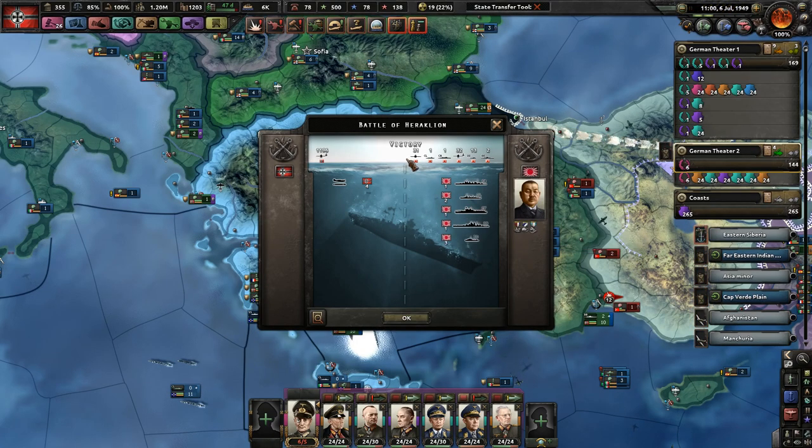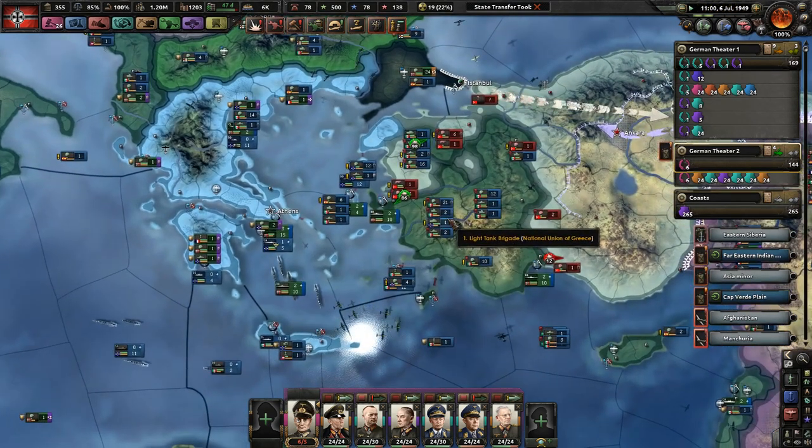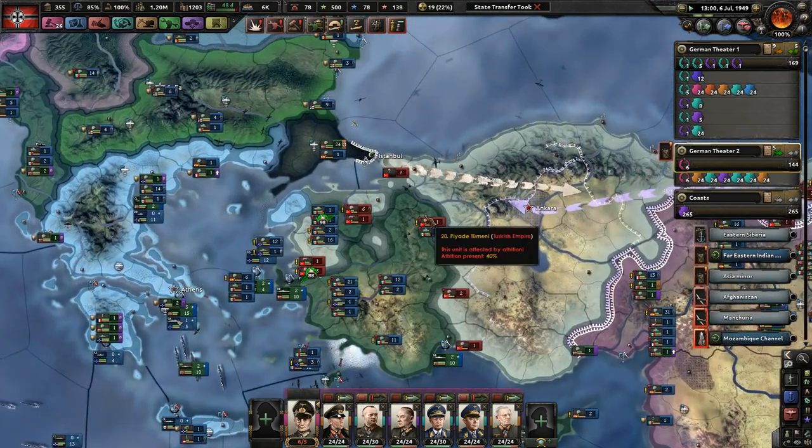Let's continue playing on Battle of Heraklion. We sunk two light cruisers and one of their own carriers, an early battleship, and three destroyers. That's great — in retaliation for being a bitch to us. Exactly.